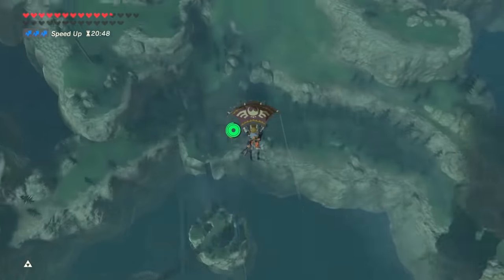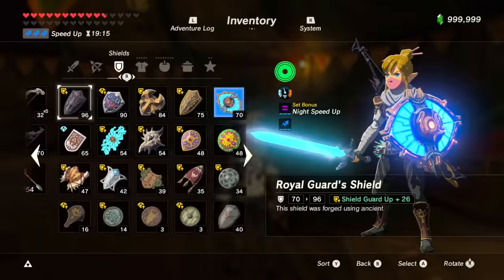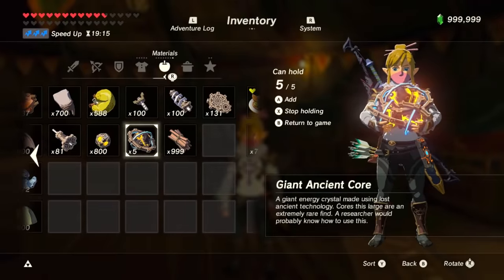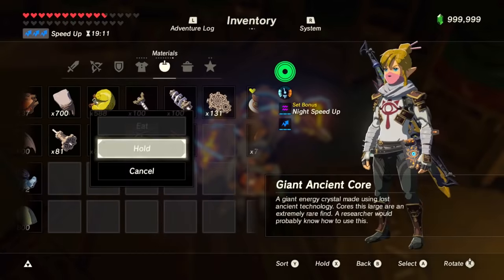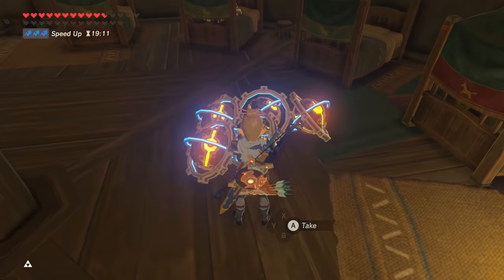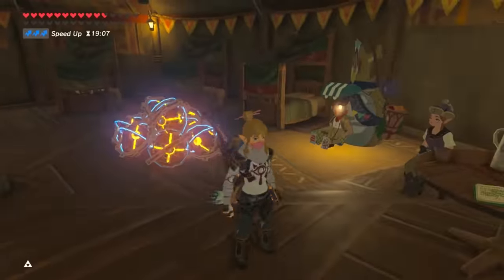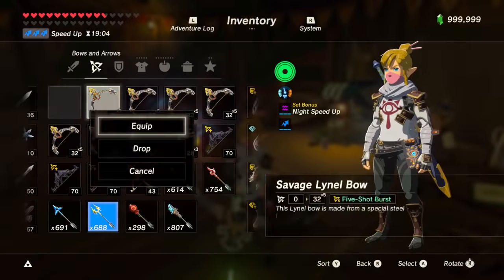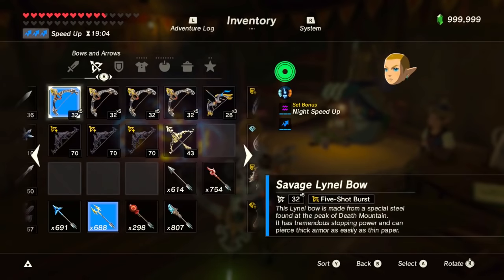Also, it would be nice to do it at nighttime because we'd like Beetle to be inside the stable. First, you have to empty your inventory of the material that you want to duplicate. In this case, I'm going to use giant ancient cores — I'm going to drop them all on the ground. Then you have to overload your menu. I'll now show a clip from one of my old videos explaining how to overload the menu. If you already know how, you can skip to the next part — check the links in the description for the timestamps.